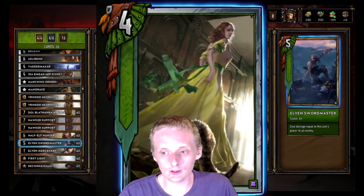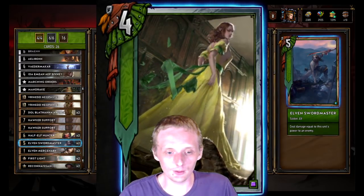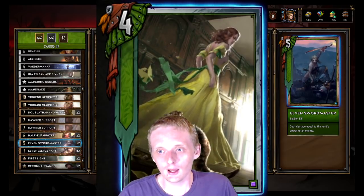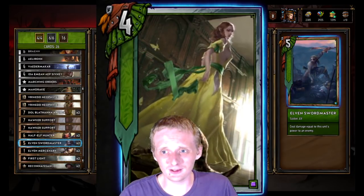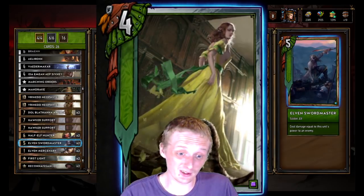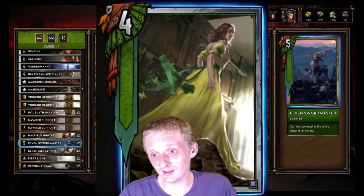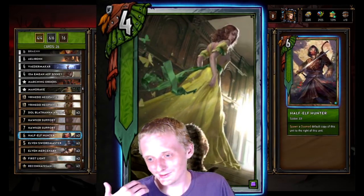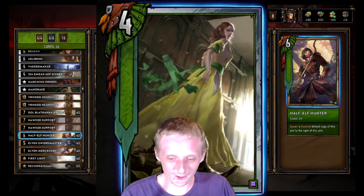Then we got two Elven Sword Masters — deal damage equal to this unit's power to an enemy. Get this thing buffed up a bit, ends up being a pretty big point swing. If you hit it with the card that buffs it by three, it's like a 16-point bronze, but you did have to play a seven-point bronze so it doesn't equal out as much.